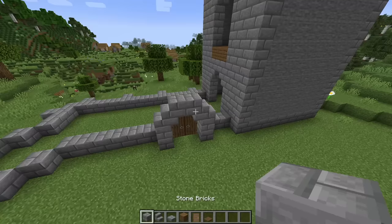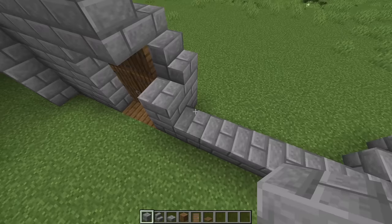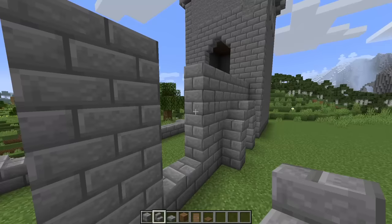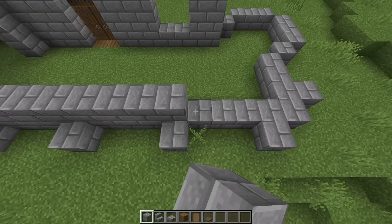Next we're going to start building up the stone bricks going around the door, up an additional four blocks so it's a total of five. We'll just go around the door, and then after that archway go two more. Skip two blocks, then place two more blocks of stone bricks going up to five. On the third block up of this window, place an upside down stair on each side, and then two more stone bricks on top. On the back side, fill this all up to five blocks tall with solid stone bricks — no windows or anything.